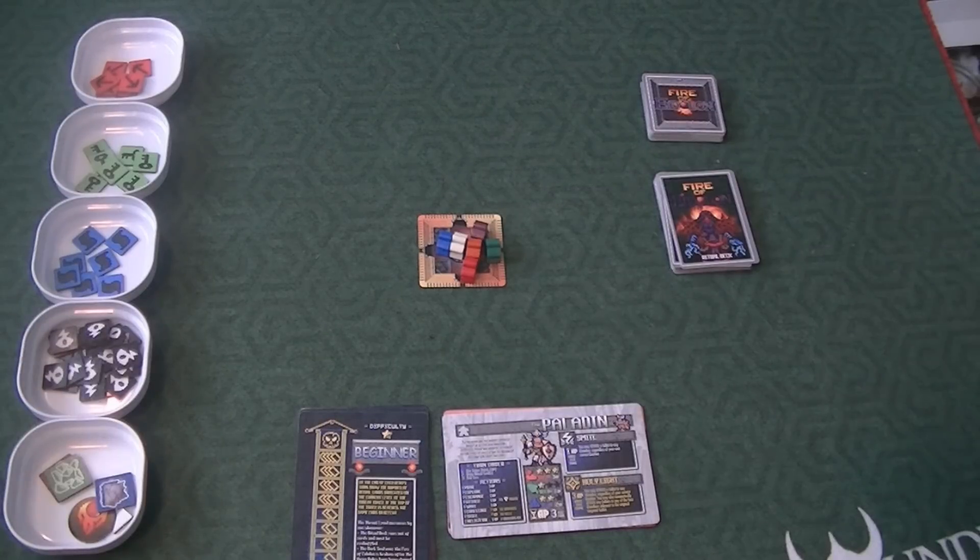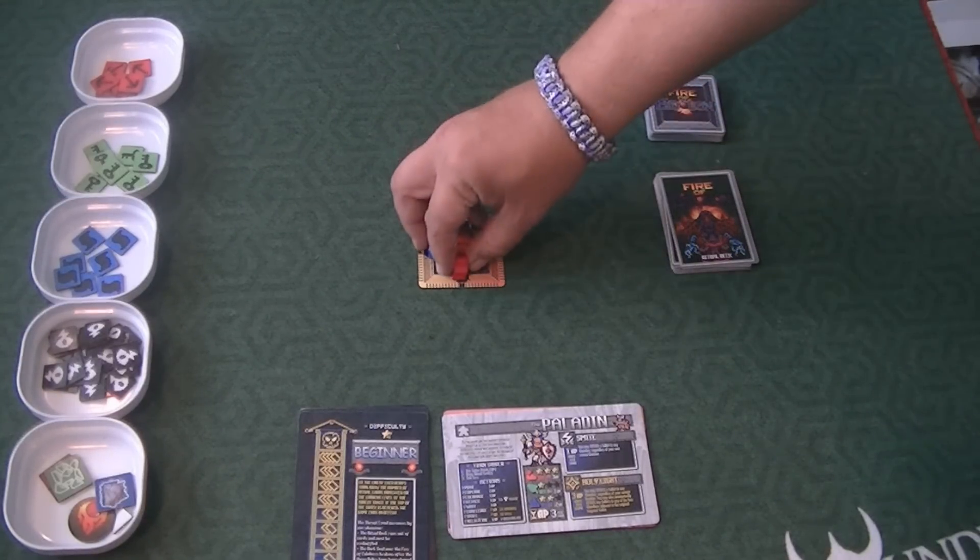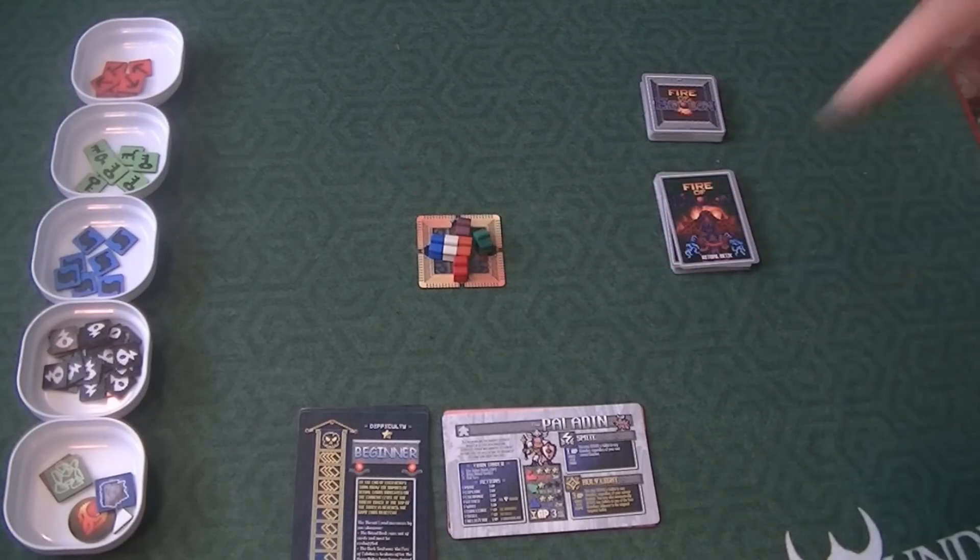Alright, let's show you how to play Fire of Eidolon. I've gone ahead and put all six of the heroes on this tile in the middle. That's called the Vestibule tile. That's where everybody starts and theoretically, if you win the game, that's where everybody's going to end up.